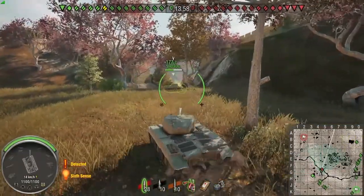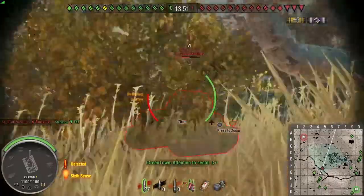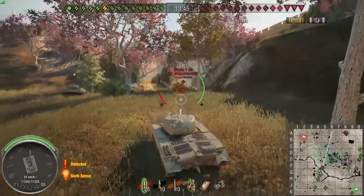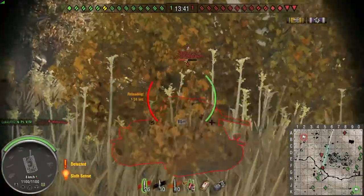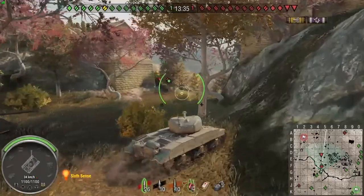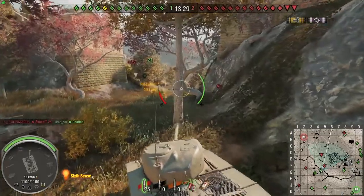Previously one map that I've seen really change is Pearl River — generally heavies would advance down the right-hand flank, but now we're seeing people push a lot more through the middle corridor. We've also had an update to Redshire, again nothing too crazy; they've just made it HD to make it look a little bit prettier, but nothing too overly dramatic with Redshire.